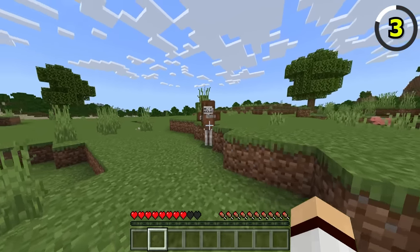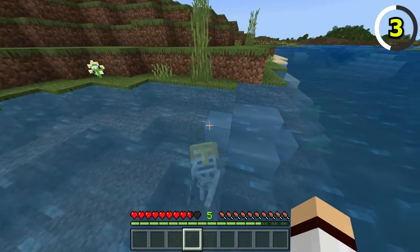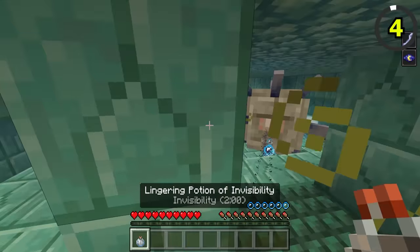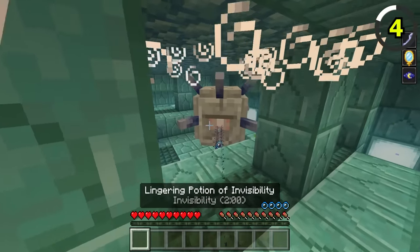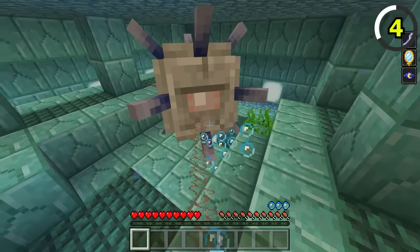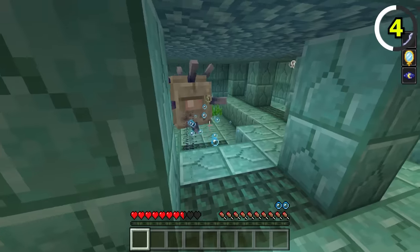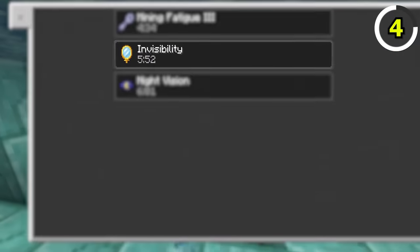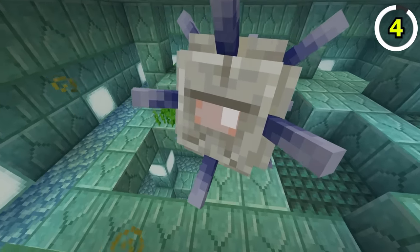Speaking of weird Bedrock features, when skeletons are underwater, they will switch to a unique melee attack instead of using their bow. In Bedrock, if you think an invisibility potion will keep you safe from guardians, then you are wrong, because guardians in Bedrock are still able to attack the player despite being completely invisible. Bedrock guardians are OP.